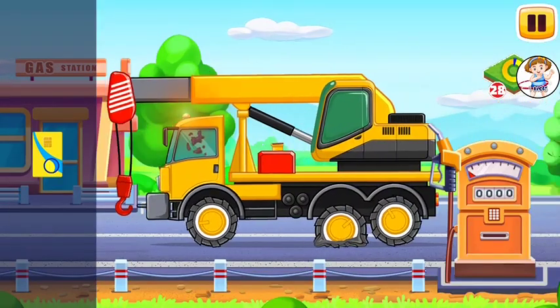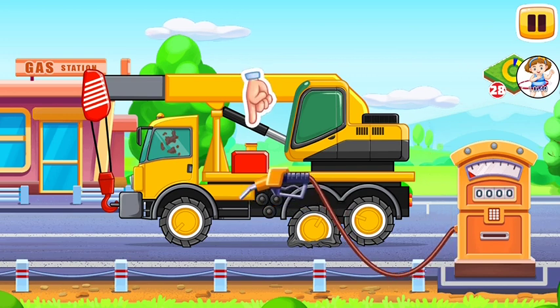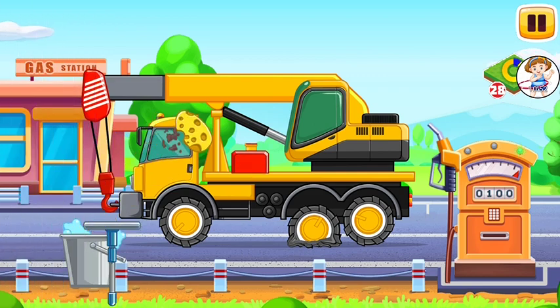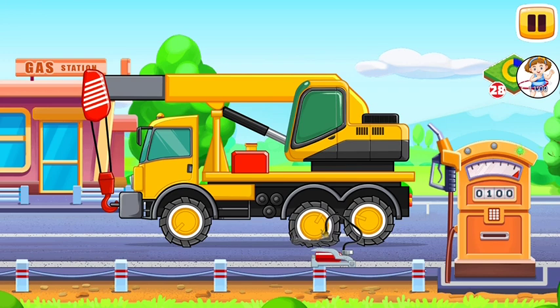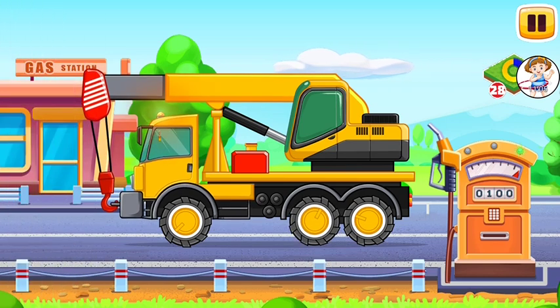First we have to fill it. Crane. Drag the cart onto the gas station. Drag the refueling gun to the tank opening. Tap on the gas station to fuel the vehicle. Drag the bucket with the mop onto the glass to wash it clean. Drag the pump to the flat tire to inflate it. Drag the air freshener into the cabin of the vehicle.